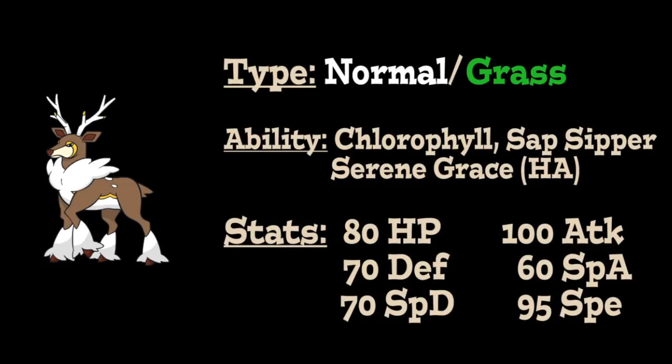Stat-wise, this Pokémon is pretty frail defensively, possessing a base 80 HP stat, 70 Defense stat, and 70 Special Defense stat, meaning it's not going to be able to take hits that well. But on the offensive side, it has a great base 100 physical Attack stat, an okay base 70 Special Attack stat you won't get much use out of, and a really nice base 95 Speed stat, allowing it to outpace a variety of opponents.